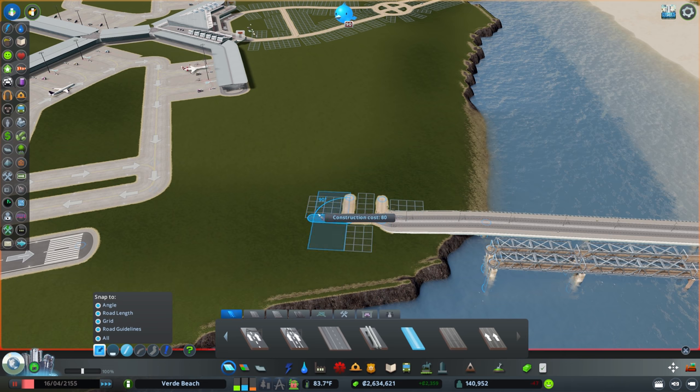We might need to get a bit closer - one, two, three. I think the grid is actually hurting us at this point so I'll turn the grid off. Road length snap might be as well. I want to give myself at least one tile back to work with - this is just a really tricky connection. I'm going to try with a normal road and see if that helps. That is exactly what I was looking for.